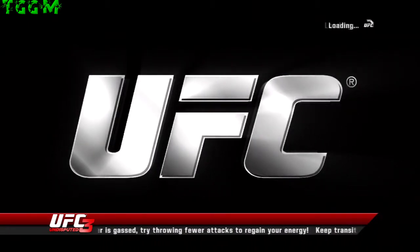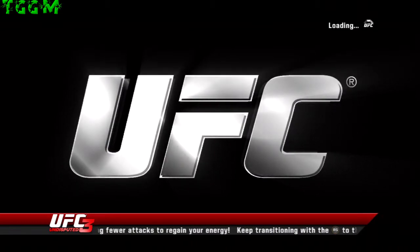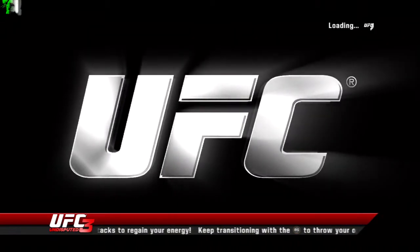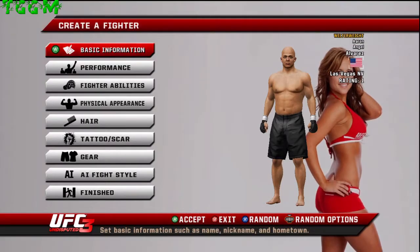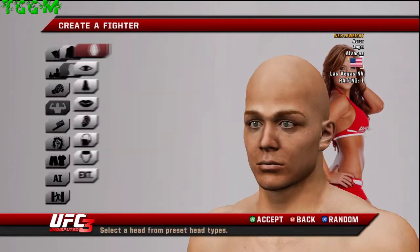All you have to do is edit the face, so it's a really easy achievement to get. Once you've passed all the loading screens, go to Physical Appearance and Head, then Face Type.